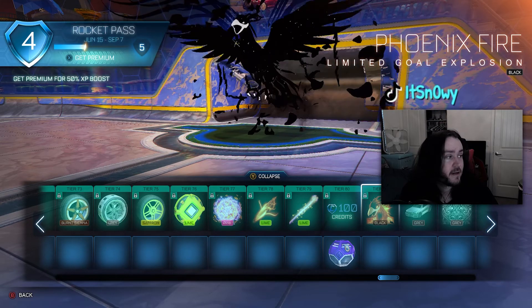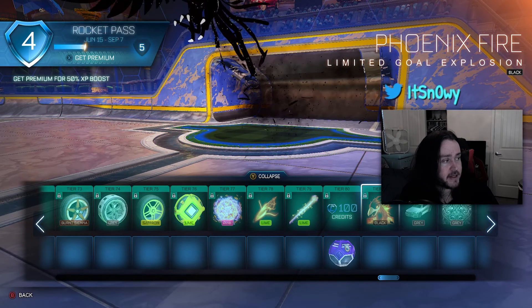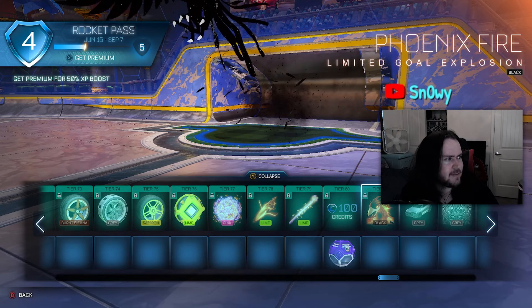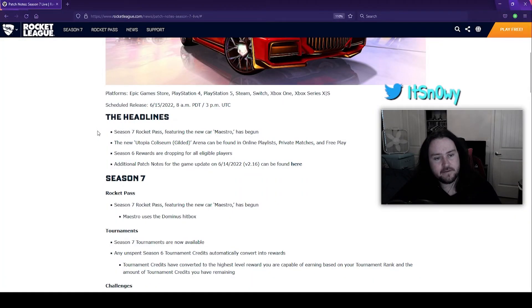So those were the rewards for this current season. Honestly I gotta say it might be the best season pass — pretty cool, I like it a lot, very neat. Then we have the new arena they added — it's called Utopia Coliseum Gilded, and it looks incredible.